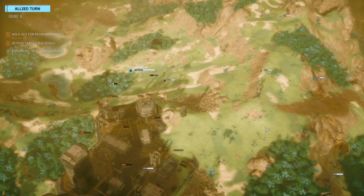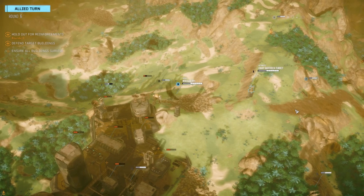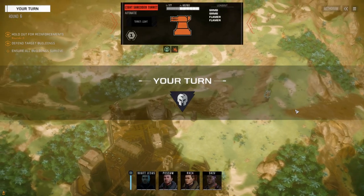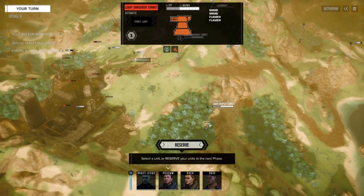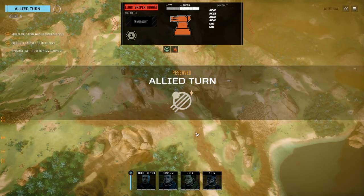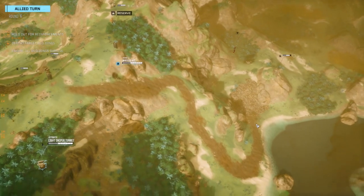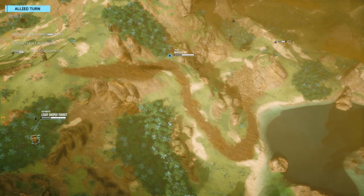I can't believe that turret CT'd that guy — that was awesome! What's in this turret? It's a light shredder turret, so probably a couple of Autocannon 2s. Oh wait, it's got four AC2s — nice! We're going to reserve and let the turret go first, then the APCs.